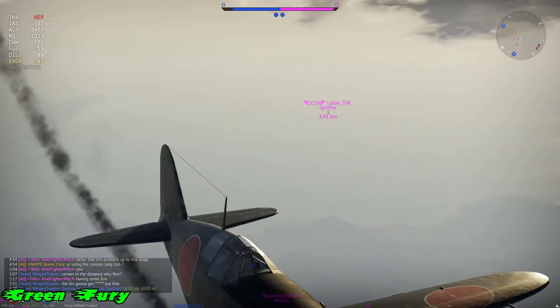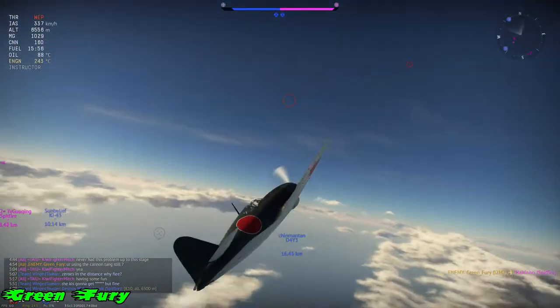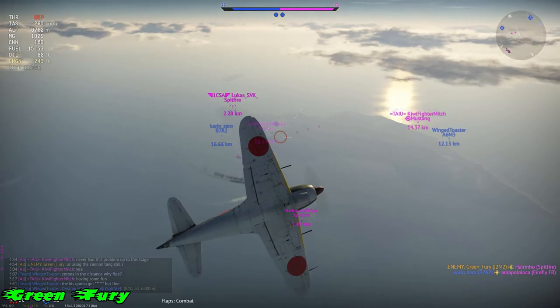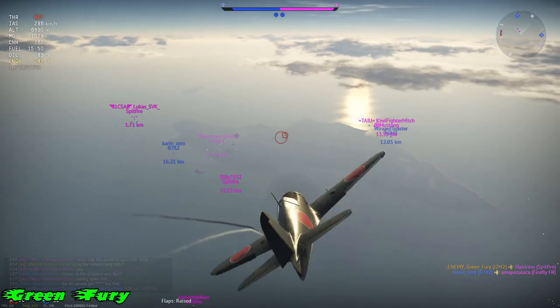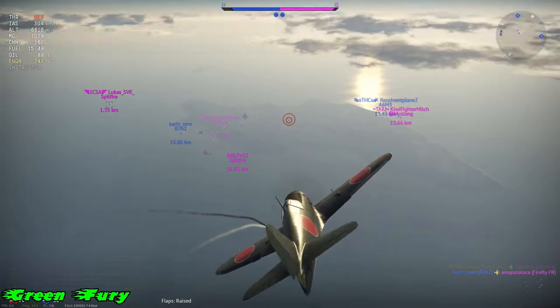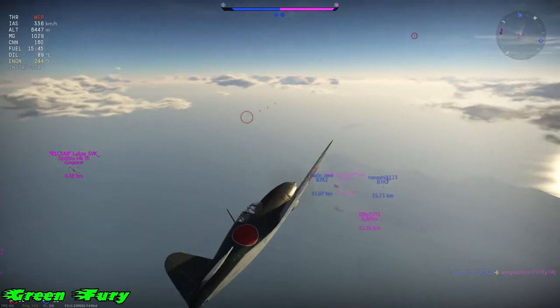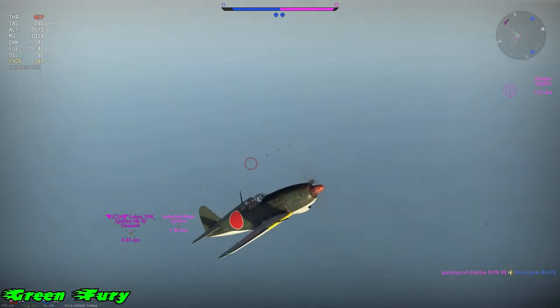They still have a great rudder on them, so if they are above you, just run away from them until you get some distance. But remember you can still out-climb them. The Spitfires at this BR are not Griffons, so you're not really going to go up against that many Griffons at this BR.